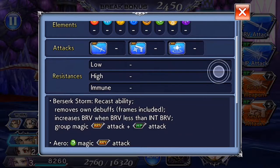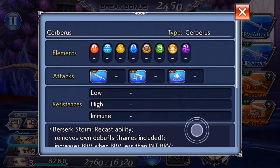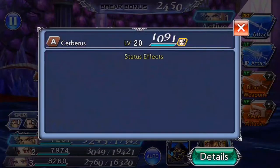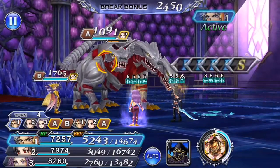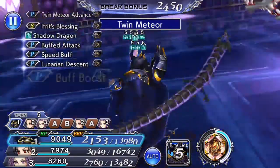So no resistances — you can just bring anybody and beat this guy up. Which is why I'm glad I brought this girl. Eat my twin meteor!